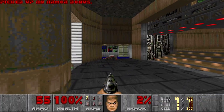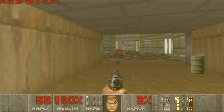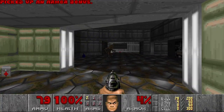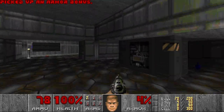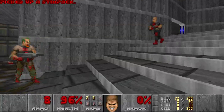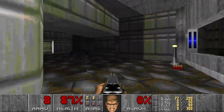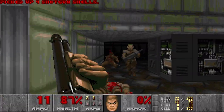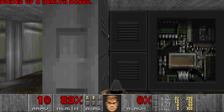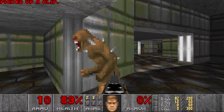Looks similar to E1M2 actually. And a lot of zombies again. So here we have the yellow door, and I need some weapons. Let's see if we can find some... I see a shotgun. Give me that. Thank you. Now you die. Some more shells. And this looks like a secret, right? Not yet, maybe just a monster closet. We'll see.